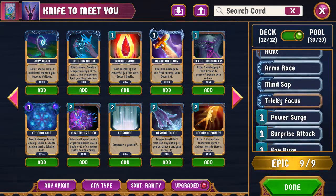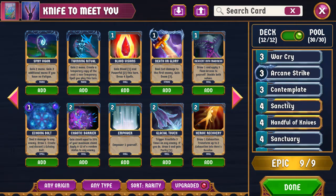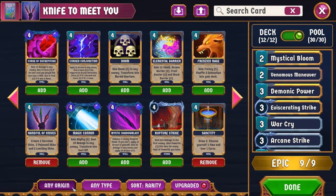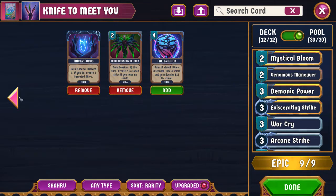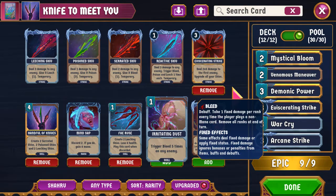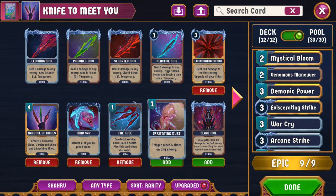We have Sanctity of course. Now let me go through the Shahruh-specific cards. Cards that we're not playing: Irritating Dust — you trigger Bleed five times on any enemy — which doesn't seem bad, but I think we'll struggle to apply enough bleed to really pay that off. Fey Ruse is one mana: create two Leeching Shivs, lose six health — and you play this card when it is discarded.